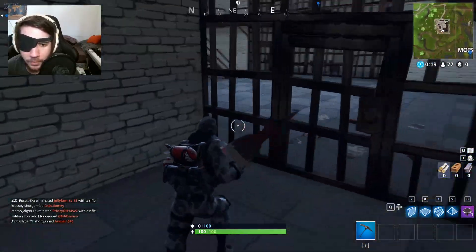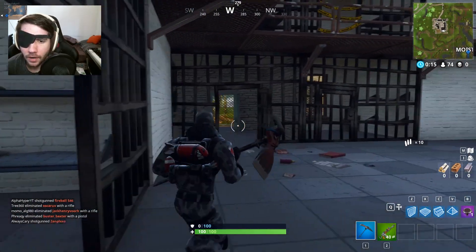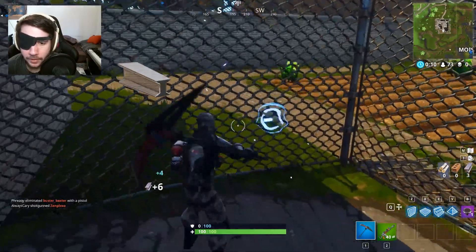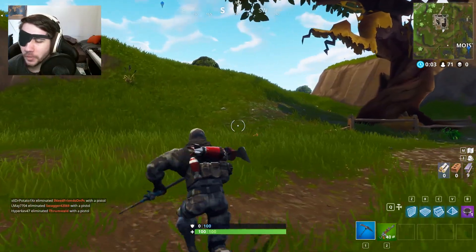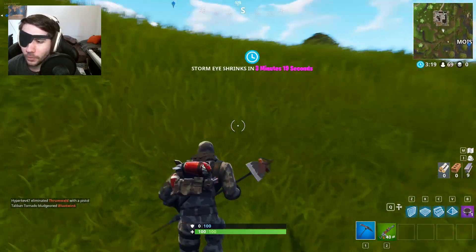Maybe grab a weapon though — might be good if I could just find something. Oh, that's all I need. I don't even care there's a chest. I'm going to go straight into Moisty Mire. Get out of here. I'm going to harvest as much wood as I can, build my stairway to heaven starting from back here, and see if we can make it there. Three minutes — oh my gosh, we're in the zone dude. This is going to be a legendary start especially if we can do this.